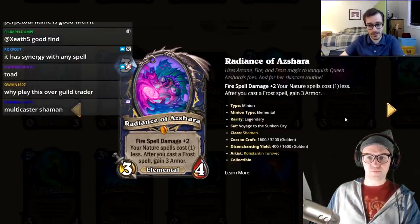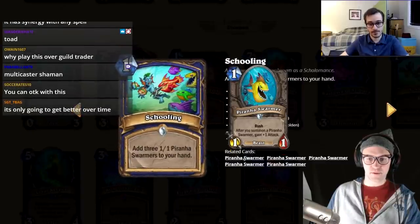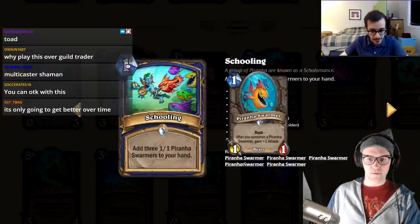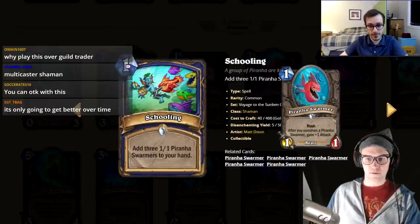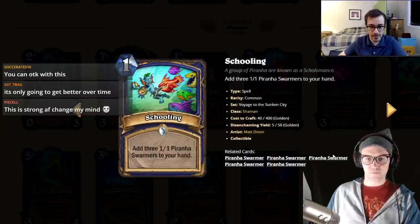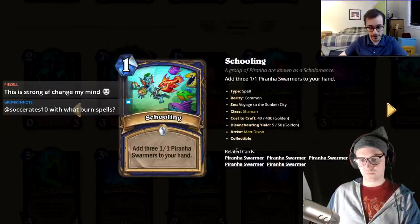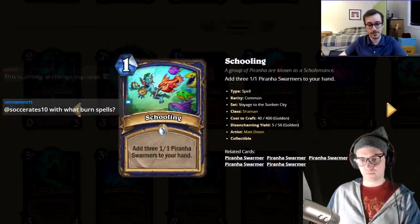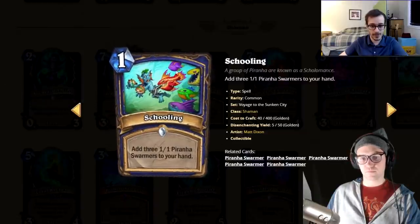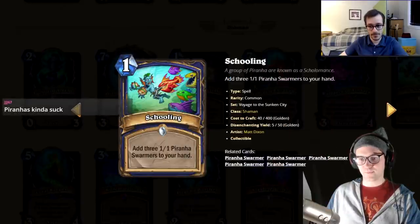Schooling — three mana, add three Piranha Swarmers to your hand. Each swarmer is a one mana 1/1 rush that gains +1 attack for each other piranha swarmer summoned. So three of them gives you a 3/1, 2/1, and 1/1 rush for four total mana. Both hosts give it a one, finding it terrible — maybe wrong if Piranha Swarmer Shaman becomes meta, but they're very far from seeing it.